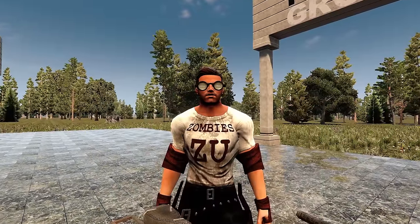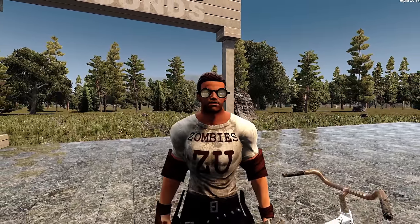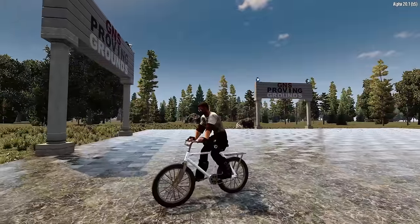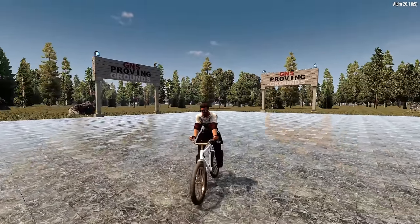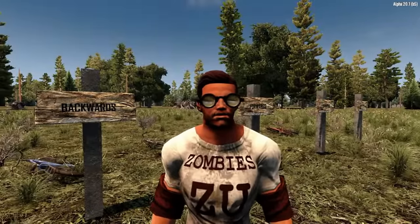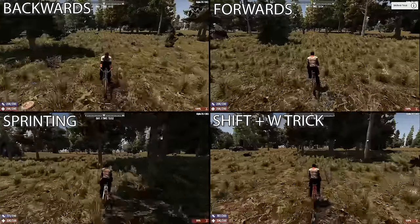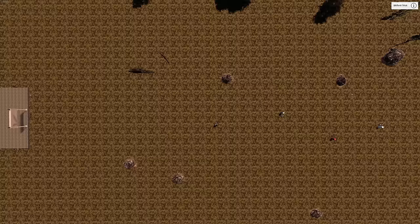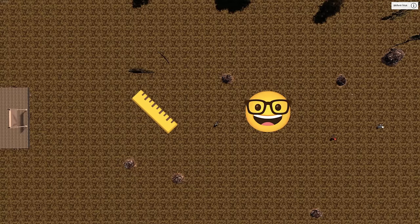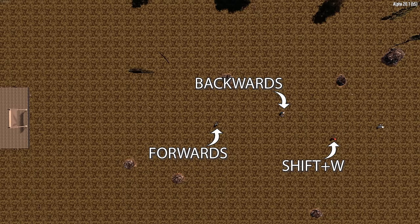In 7 Days to Die you can ride a bicycle backwards by holding S. If you turn the camera around and hold shift, you'll cruise at high speed without using any stamina. I set up an experiment — pedaling for 20 seconds going forwards, backwards, sprinting, and using the shift-W trick. My results indicate that pedaling backwards is 30% faster than pedaling forwards, the shift-W trick is 60% faster, and sprinting is 90% faster.